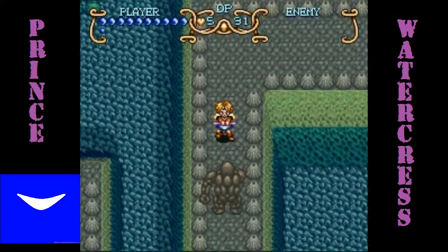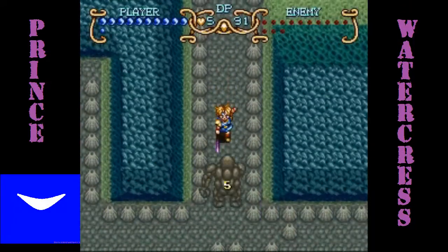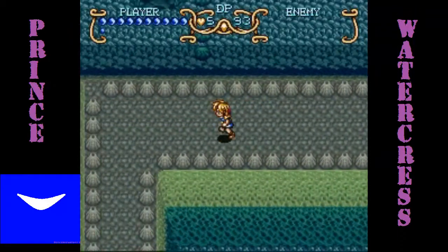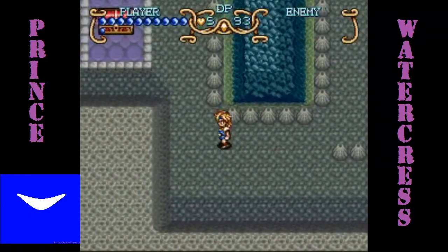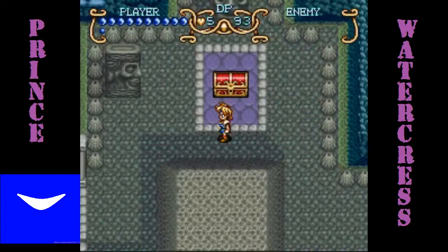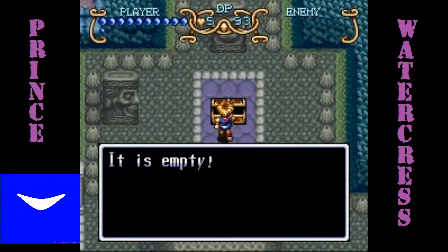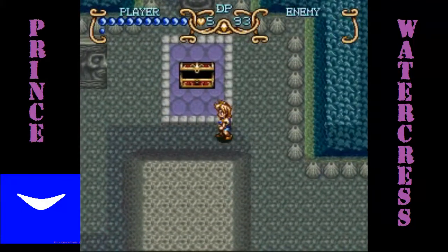Apparently you have to hit them in order to wake them up — you can't just get near them, which is kind of weird. Use the jump attack only when you know you can get away with it. If they've got their throwing arms slightly in front of them, don't do it — you might run into the rock and take damage. Also, another empty chest.